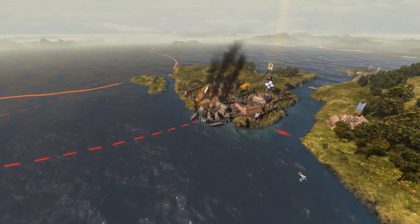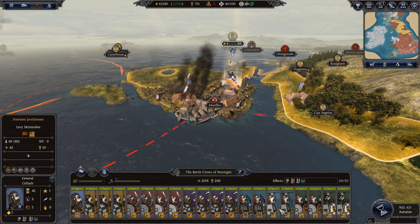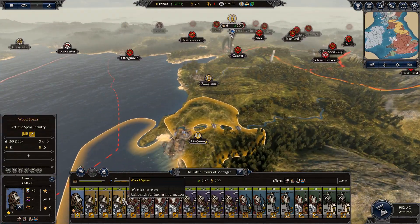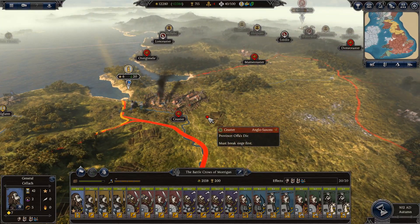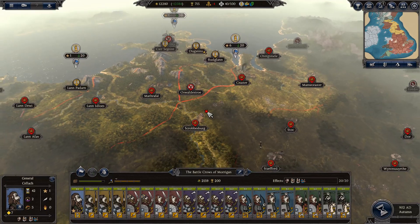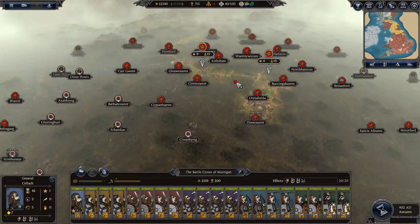Gwynedd is on her last legs — we're sieging the capital city right now. You can see we've got them completely surrounded by a very good army. All of them have level 3 armor and weapons upgrades, and we've also got some wood spears here as well. We've upgraded them from the Spear Raiders. We've also pushed in because Wessex has actually taken Gwynedd as her vassal, which in turn has made us enemies with the Anglo-Saxons. But I just noticed it actually didn't draw in any of their vassals, so we're not actually at war with any of their vassals — only with the Anglo-Saxons themselves.